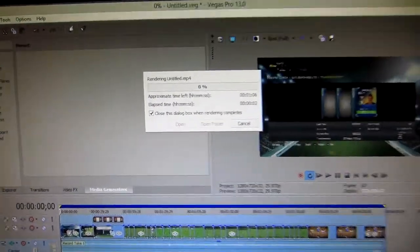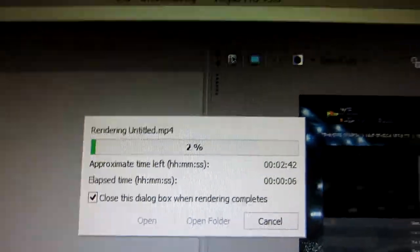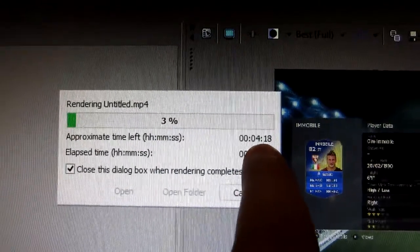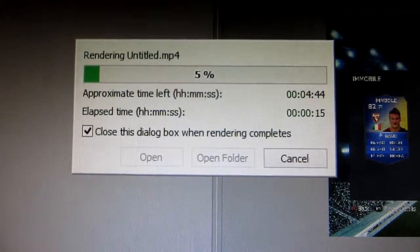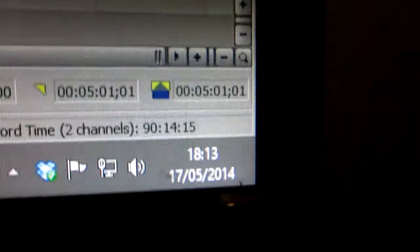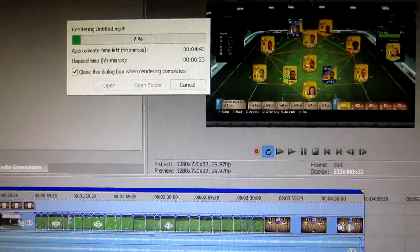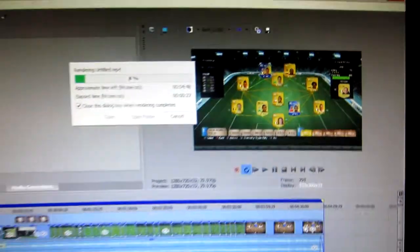This little box should pop up and tell us how long it's actually going to take. What we've got to do is wait until this approximate time stops increasing and starts decreasing. As you can see — four minutes and 40 seconds. And like I said, the video is five minutes. So this computer is rendering my gaming videos in quicker than real time, which is awesome.